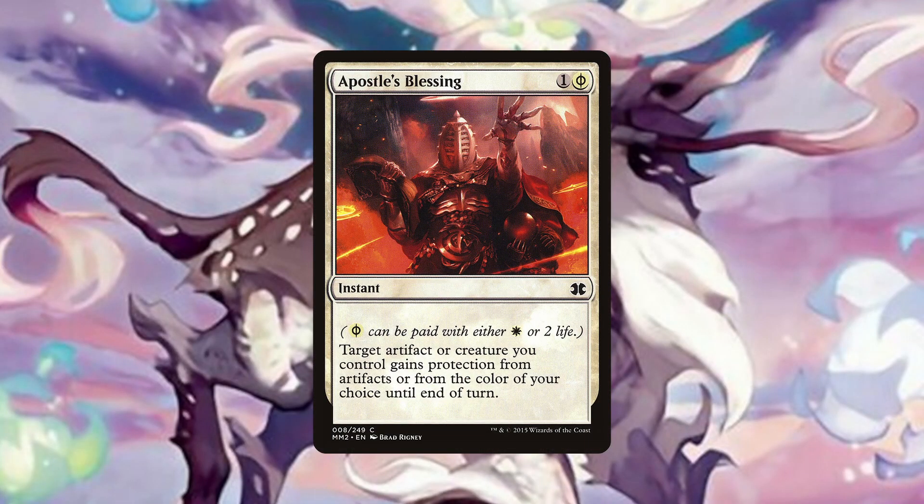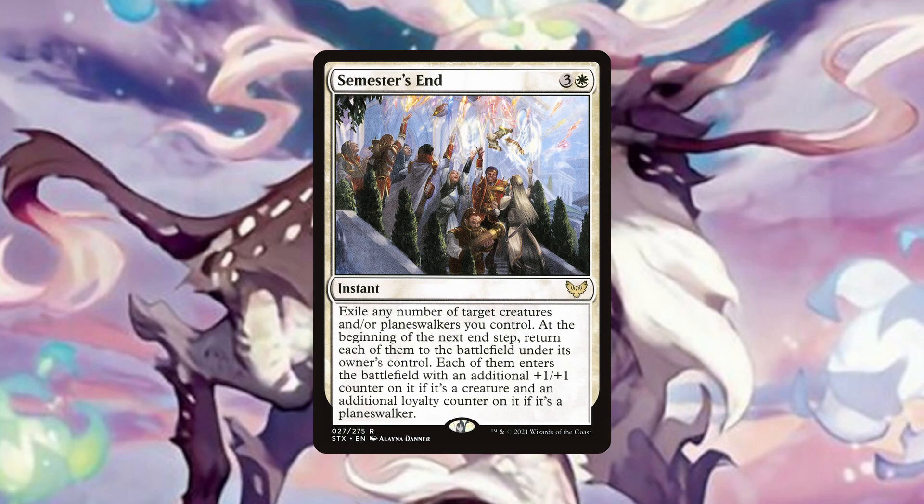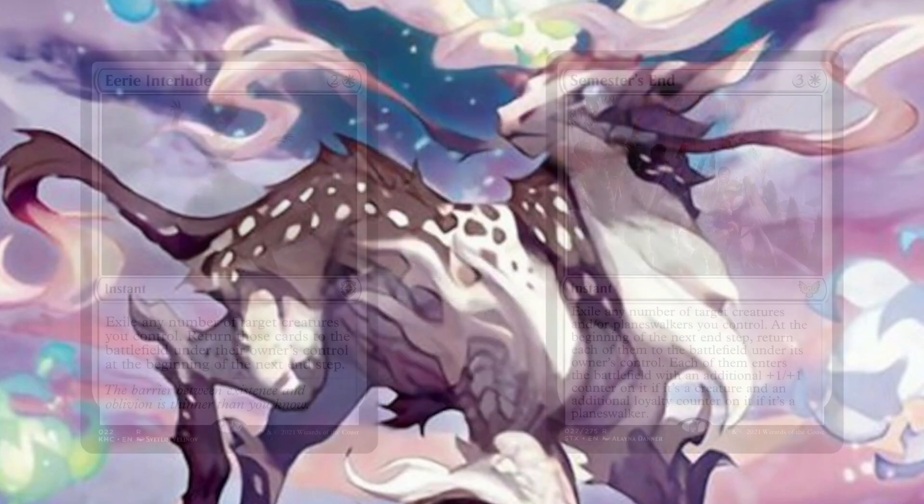So now that we've seen our recursion cards, let's look at the cards that can protect our commander and board state. Apostle's Blessing can be cast at the cost of only 2 life with Hanada out, providing our commander or any other key creature the protection we need to keep them around, block a threatening creature or even get through for our own damage. Eerie Interlude can exile our board of creatures and return them at the next end step, all for the cost of only 1 mana. Semester's End is similar, except they will return with a +1/+1 counter. Both can act as very strong protection pieces in response to single target removal or even better a board wipe, but they also have additional utility with our creatures with powerful ETB or target effects like Dockside Extortionist, Archaeomancer, Ardent Elementalist and Goldspan Dragon.